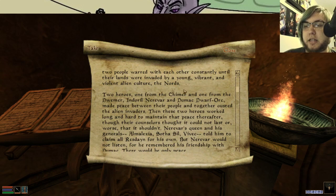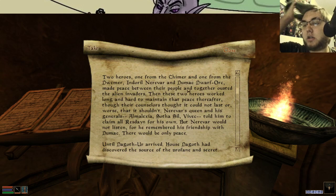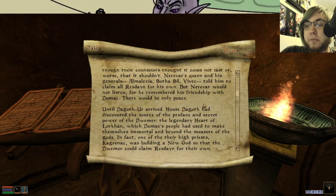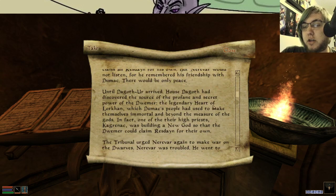These two heroes worked long and hard to maintain that peace thereafter, though their counselors thought it could not last or worse, that it shouldn't. Nerevar's queen and his generals — Almalexia, Sotha Sil, and Vivek — told him to claim all of Resdain for his own. Nerevar would not listen, for he remembered his friendship with Dumak. There would be only peace. Until Dagoth Ur arrived — House Dagoth had discovered the source of profane and secret power of the Dwemer, the legendary Heart of Lorkhan, which Dumak's people had used to make themselves immortal and beyond the measure of gods. One of their new high priests, Kaganrak, was building a new god so the Dwemer could claim Resdain for their own.